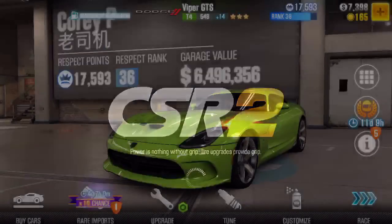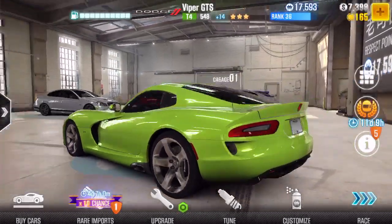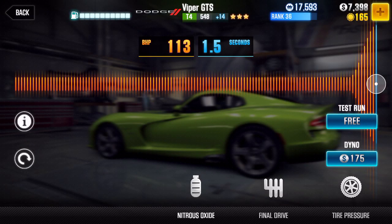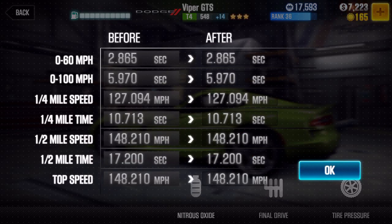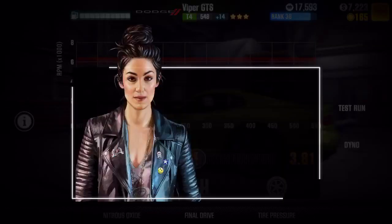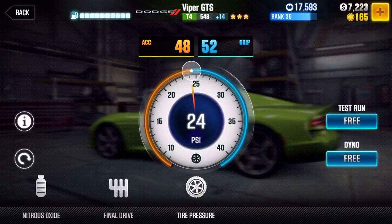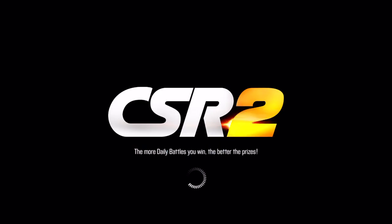So this is not a fast car right now — it runs like a 17. But this is for people who want to know how to tune the Viper and what to look forward to when you upgrade it more. Basically all the way to the right you're going to be running about 2.8 seconds. The half mile time is 17.2, top speed is 148. I don't have the final drive yet — I need stage 4, I'm at stage 3. And the tire is at 48.52.